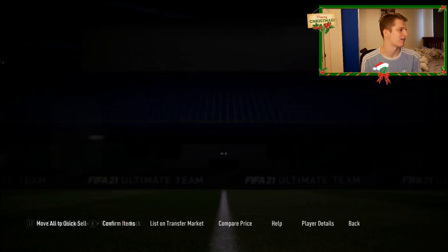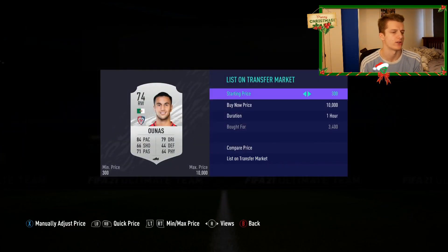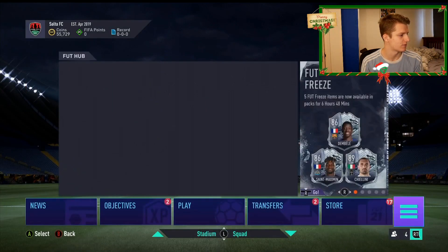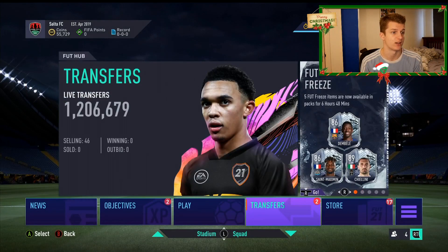Aslan £2.7k. Basically going for them one by one, just getting ourselves some good deals. It's just a really, really efficient method over on Xbox. I'm going to mix between that and SBCs until I get up to a few hundred K. Then once we get up to a few hundred K, I might look for some fluctuations on the likes of special cards.